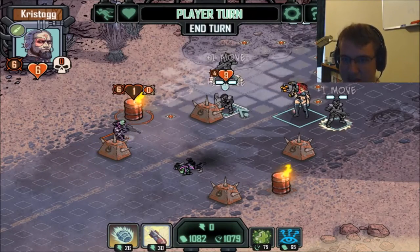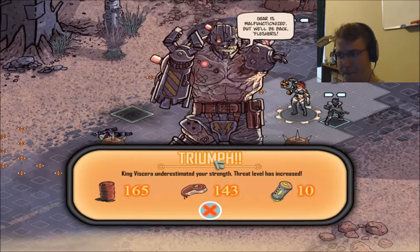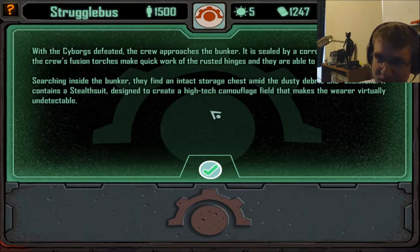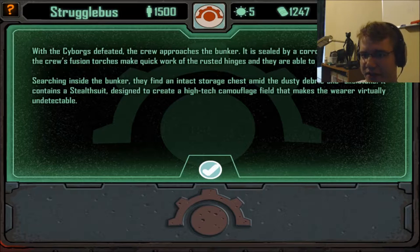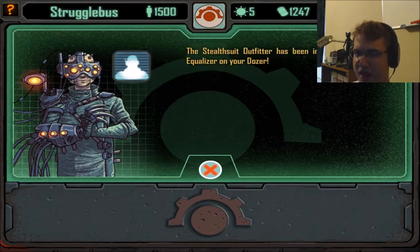If there's one thing I do like about this game, it has an interesting sort of... that's our spoils from the cyborgs we defeated. The crew approaches the bunker — it is sealed by a corroded metal door, but the crew's fusion torches make quick work of the rusted hinges. Searching inside, they find an intact storage chest. It contains a stealth suit designed to create a high-tech camouflage field that makes the wearer virtually undetectable. The dozer technicians are able to research it, turning it into a battle equalizer — stealth suit outfitter. Nice.